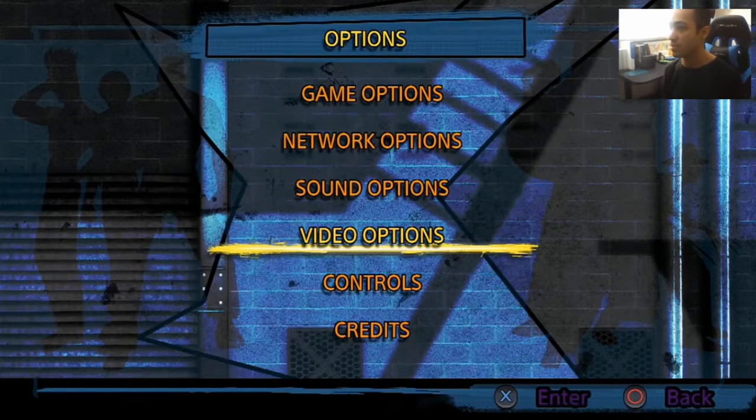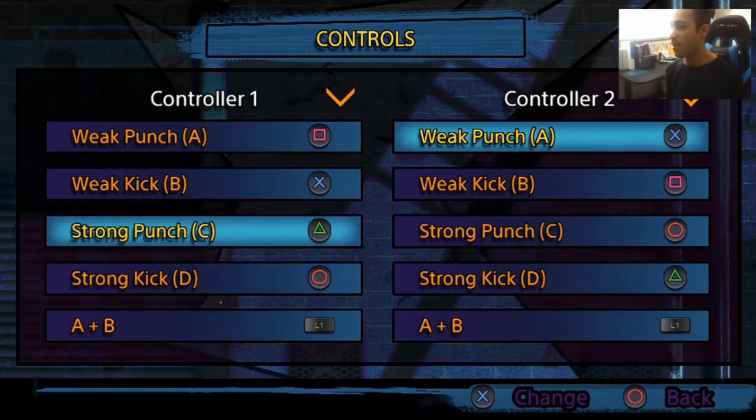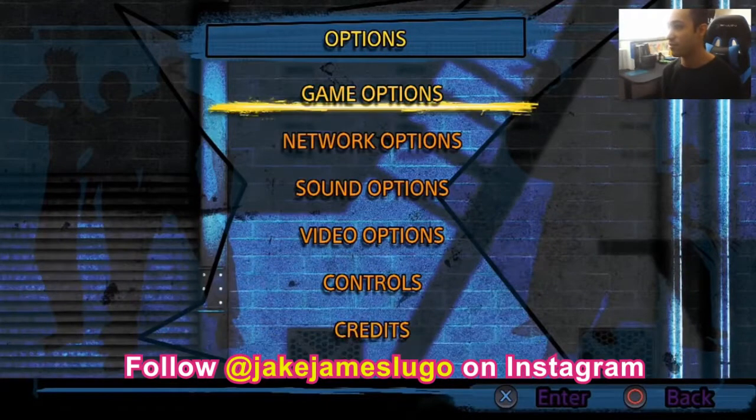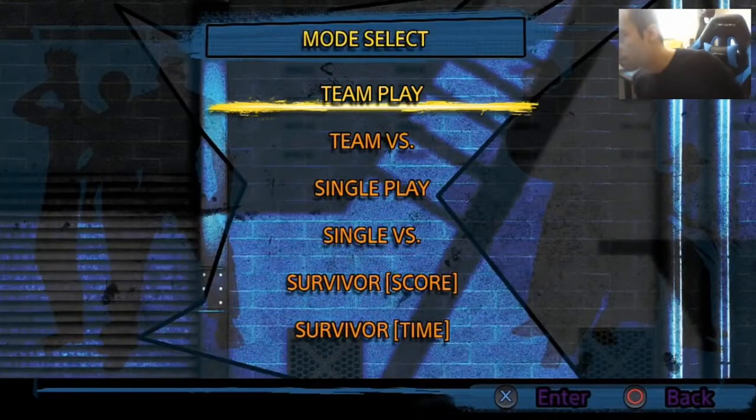Let's also double check controls, because sometimes the controls in some of these classic fighting games you gotta mess around with them. So: weak punch, weak kick, strong punch, strong kick. Okay, now we're good. We're all good out here. What am I worrying for? This is the King of Fighters, man. What do you think this is — Street Fighter? Let's go into normal mode. Let's go team play because, of course, team play is how it's done with the King of Fighters. Three on three.